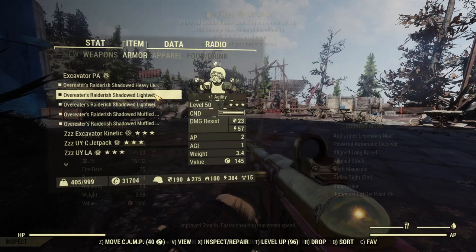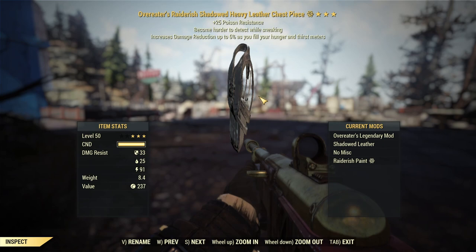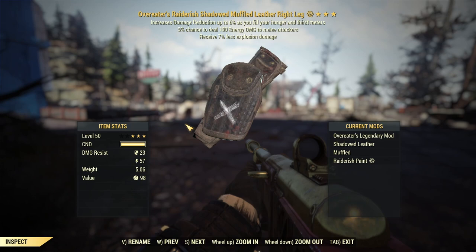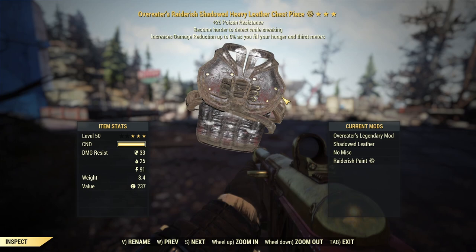For the armor set, we are rocking a full set of heavy leather armor. I went with leather because I got the cosmetic skin from the scoreboard and it has the mods we need. The most important mod here is the shadowed mod, which we are rocking on all pieces — that's going to keep our sneak levels very high. This is also a full overeaters set, so we're quite tanky, especially since we're going for stealth. One of the pieces also has the third star 'harder to detect while sneaking,' and I threw on muffled as well.